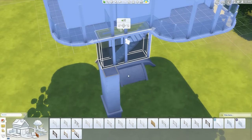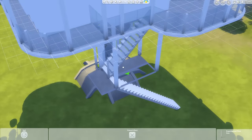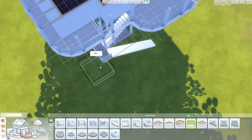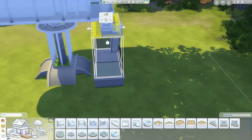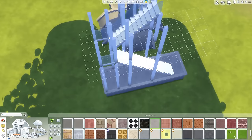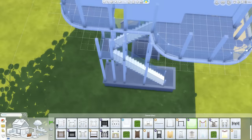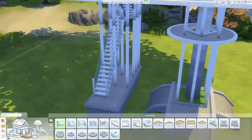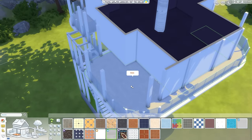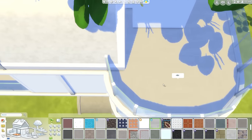We had to have a staircase because you have to get up there. I wish we had ladders, elevators, or spiral stairs - any of those would have worked so much better than just regular stairs. But we have to have stairs at the moment, so I played around with columns and made it look kind of interesting at the very least. I did make one or two changes at the very end before sharing the lot to the gallery. You can download this over on the Sims 4 Gallery - just search for The Sims Supply, all one word, or click the link in the description.